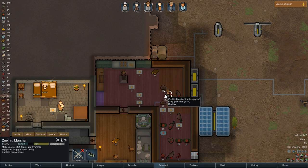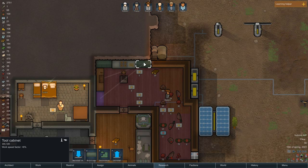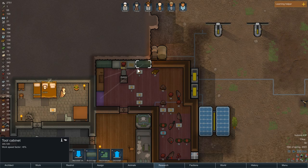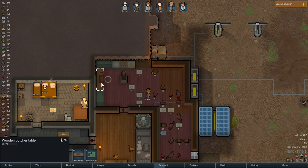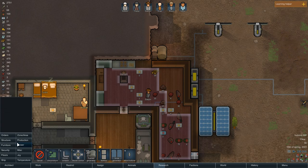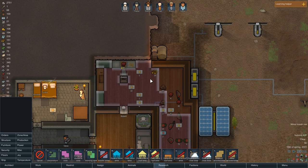We can actually reinstall the stove here — that means we didn't build it in vain. Zuljan, what are you doing? Cooking simple meal. Let me prioritize that at the station directly. Yes, that's how we can do it. Let's take this stockpile right here — copy settings. Under Architect, Zone, Stockpile — it did just extend it. I don't know why I didn't do that before, but it's all good.